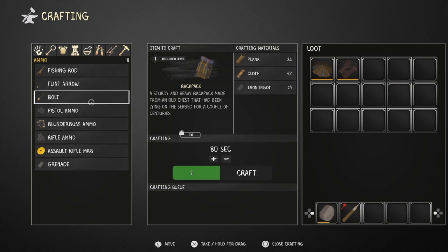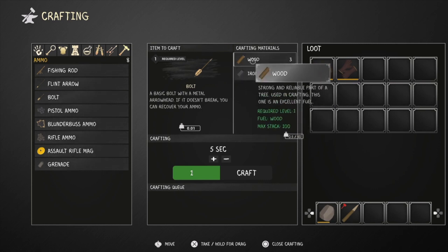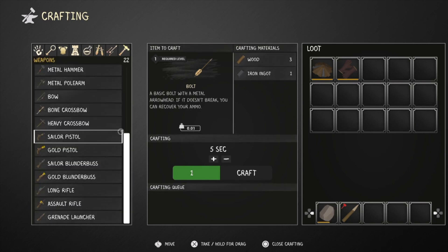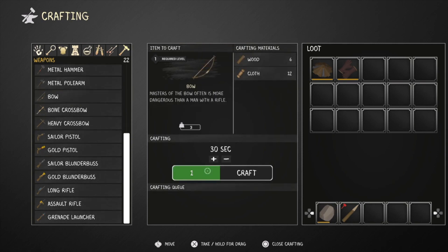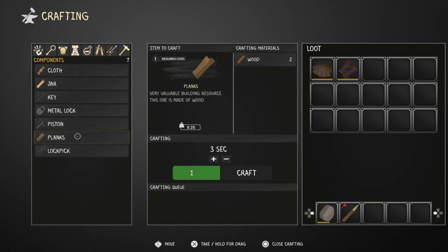We've got a fishing rod, flint arrow, bolt - no, our bolt... do we have iron? Nope. We've got grenades, rifles, pistols. We have got a lot more stuff now in the workbench - it's fantastic. You can get sailor pistol, planks and all that. That's pretty awesome. Can I get wood? No, we'll have to make some more cloth.